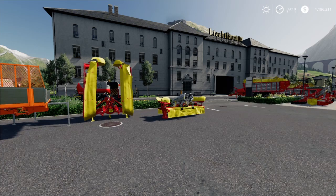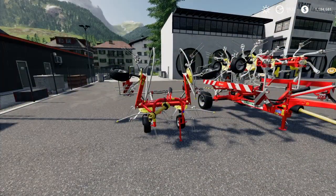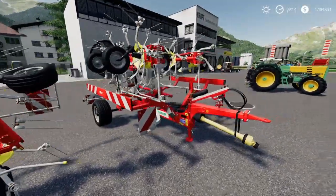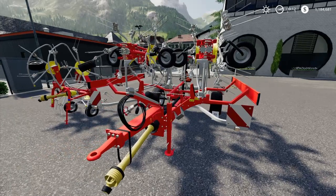Let's do some tedders now — they're around the corner. First: the Pottinger Alpine Hit 4.4 H — working width 4.4 meters, required horsepower 30 horses. Pretty simple layout, not too bad at all. And here's its bigger brother, the Pottinger Hit 8.9 T — 8.9 meters working width and required horsepower of 60 horses.